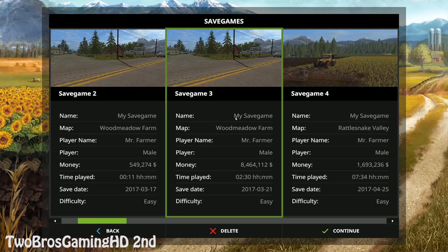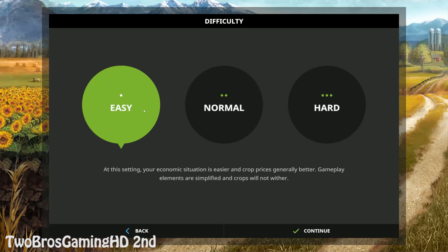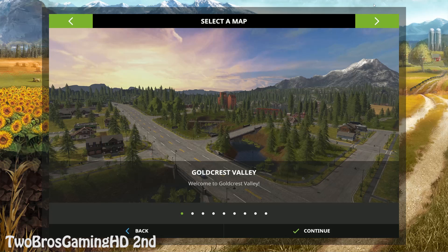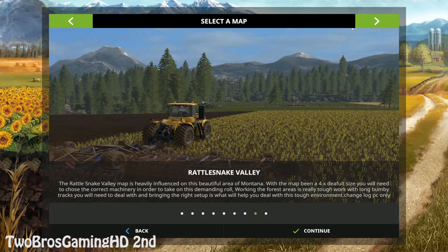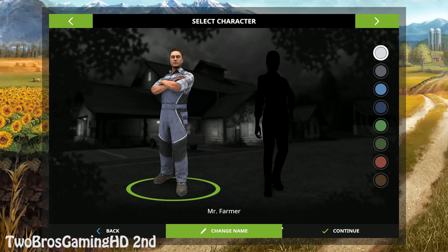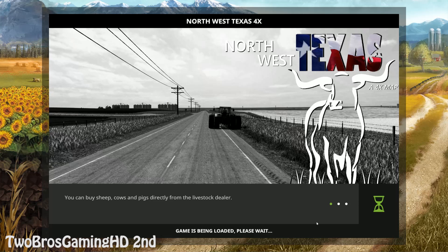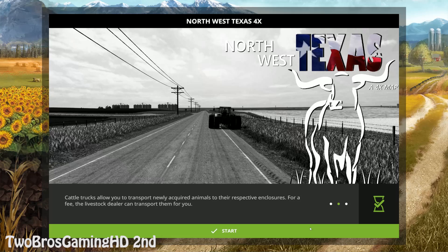We're gonna go ahead and start it out right now. I think that would be a pretty good idea — just go ahead and check it out, because it is definitely gonna be a map that we actually use, for example with the big Big Bud 747. I'm definitely looking forward to that DLC coming to the game. So let's start it out right now. I'm gonna go ahead and do that — Mr. Farmer, everything is selected.